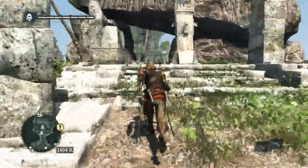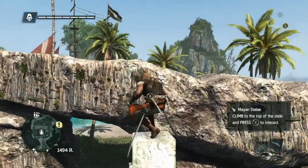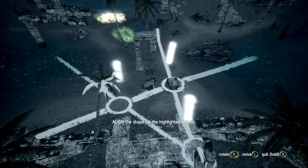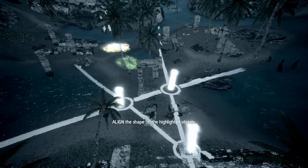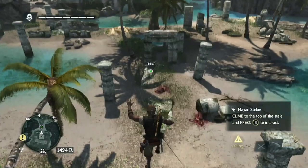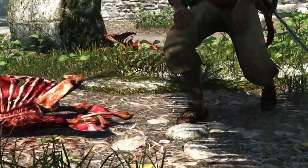Opening treasure chests only gives you a minor amount of money, but it does help. Also, when you find treasure maps, etc., I'm going to unlock the Mayan stone in this location and then move on. This stuff helps out — it makes Kenway better, it makes the ability to upgrade the Jackdaw better. In the future I'm going to do a video on treasure maps and how those are very important.